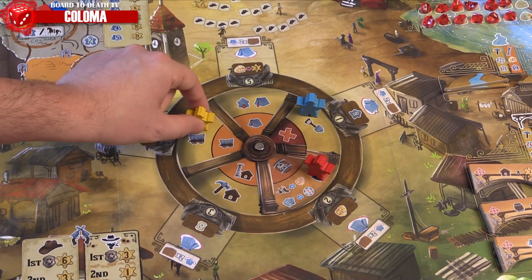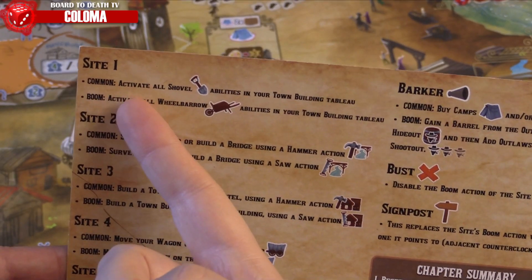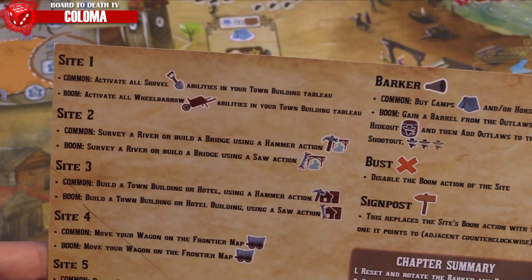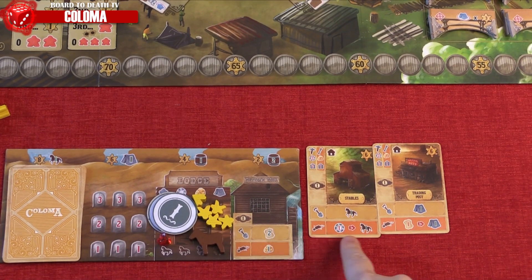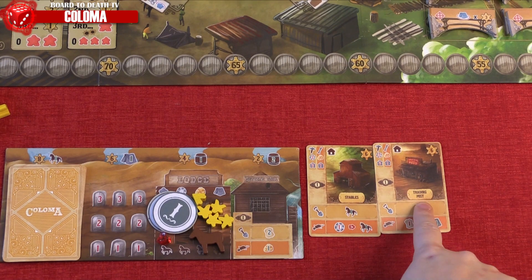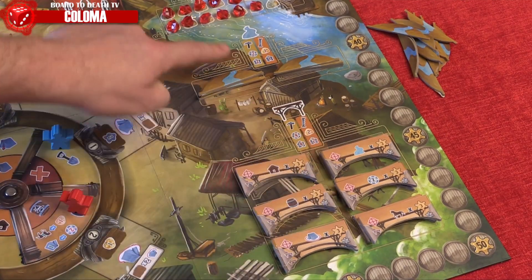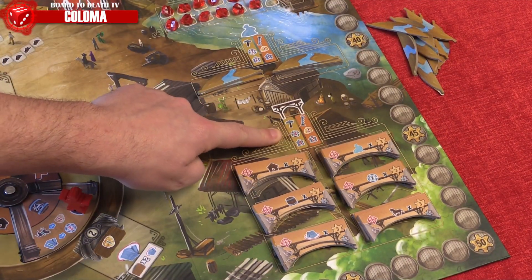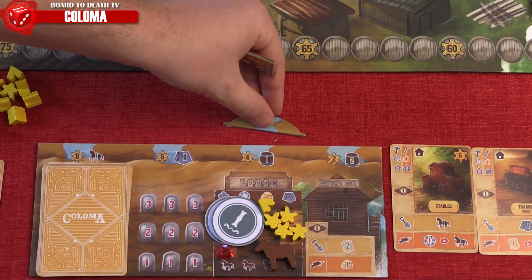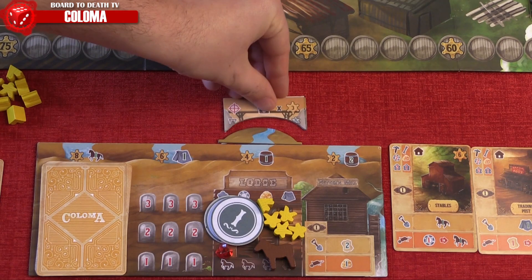At site number 1, you can take all shovel actions and wheelbarrow actions from buildings you have built in your town's tableau, so make sure you have buildings first. On site 2, you can survey a river or build a bridge by paying the cost listed under the hammer or saw. Take that tile and place it above your player board. You can only build bridges over river tiles, and you can only have 4 of these per game, so choose wisely.